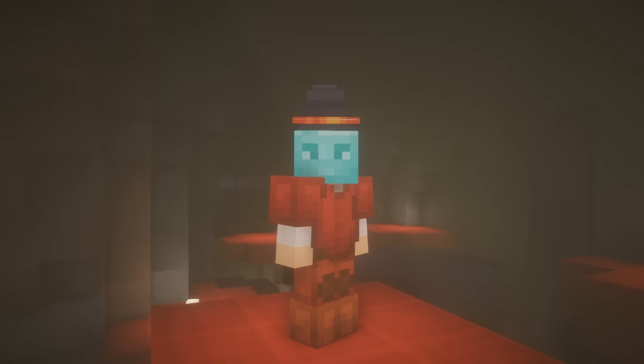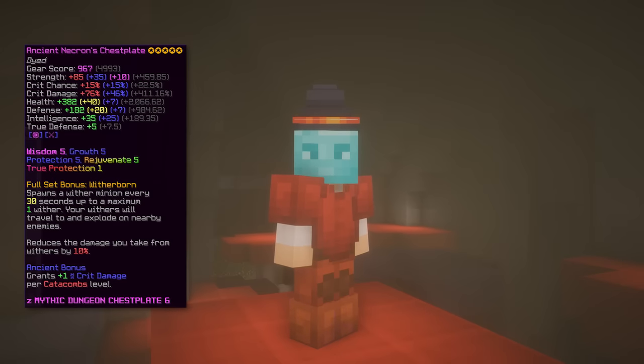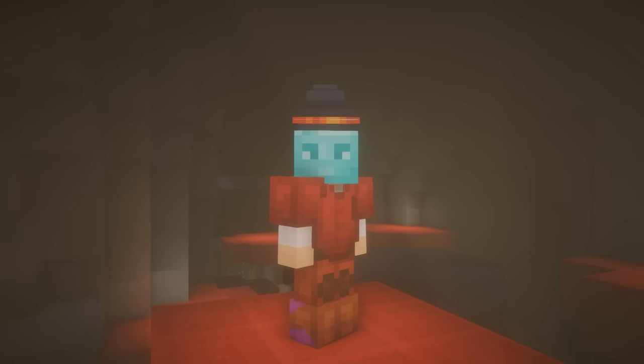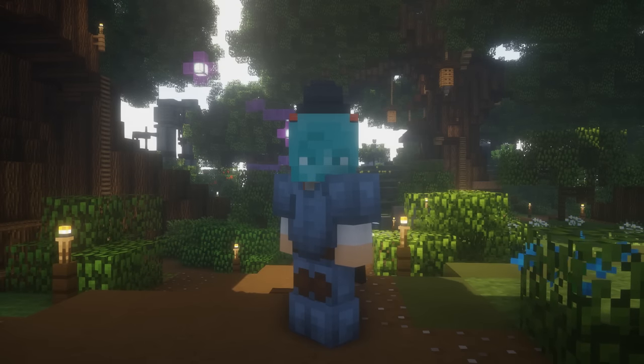The seventh armor set is diamond head with necron armor, which requires 4-7 completion. The necron armor is part of the wither family that focuses on damage. This armor is pretty much the best in terms of damage that you can get in dungeons and is used by most endgame players.